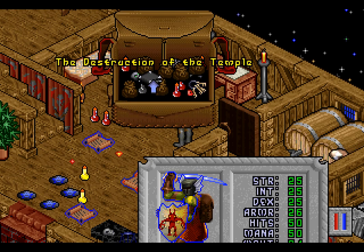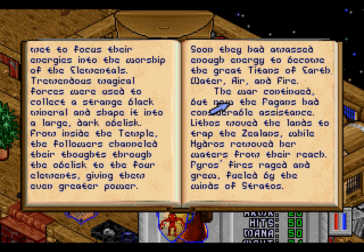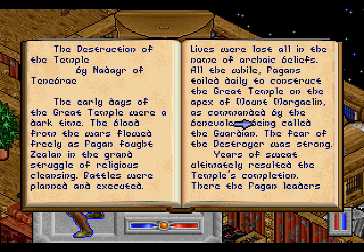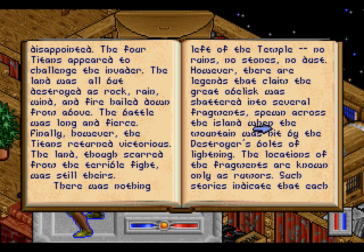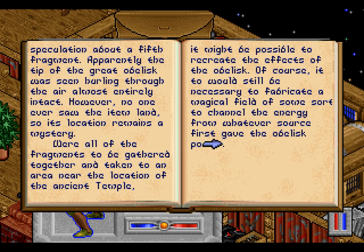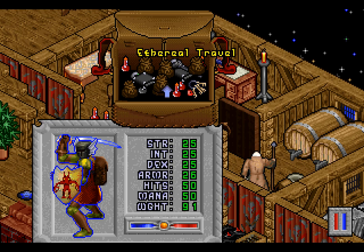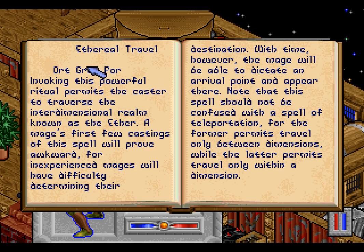Let us read this final book. The Destruction of the Temple - is this the book I wanted to read? I don't think it is. There must be another book here. Hmm. This does not appear to be the book that I want. There's the book! Excellent! Ethereal Travel! Mithran, did you just give me this book? I may have given you the wrong tome. Here you go! Ethereal Travel.